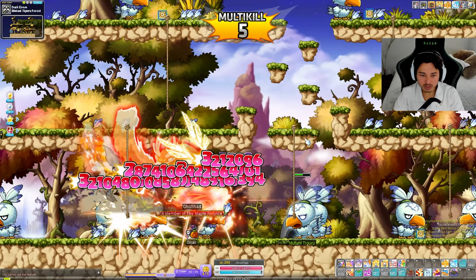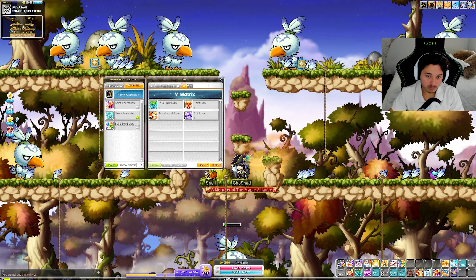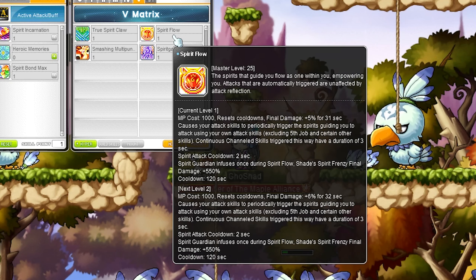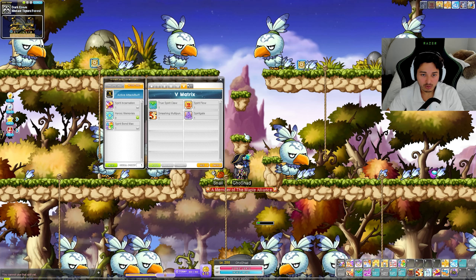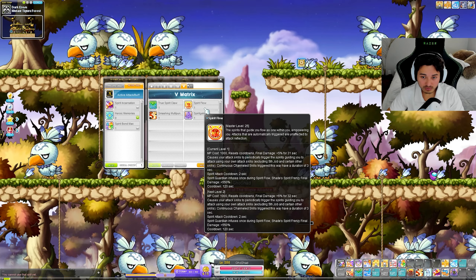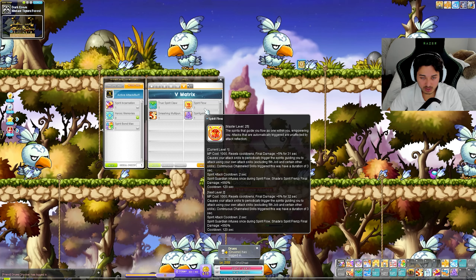Spirit Flow: you've got a purple and an orange spirit behind you. You flow as one — attack skills that are automatically triggered are unaffected. True final damage plus 5% for 31 seconds. This is something you use before your burst. If triggered via a continuous channel skill, duration is 3 seconds, damage increases by 550%, and final damage by 5% for 31 seconds. Definitely a pre-burst boss skill.